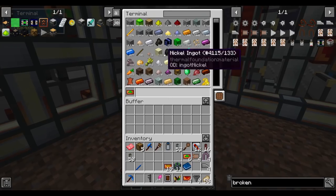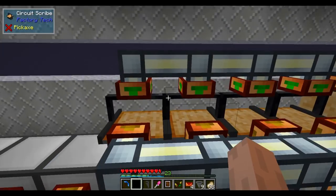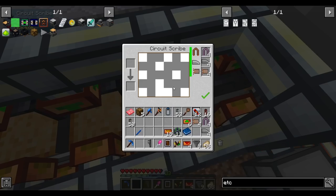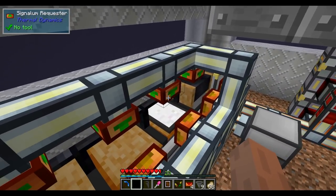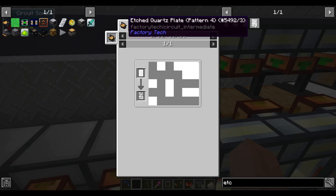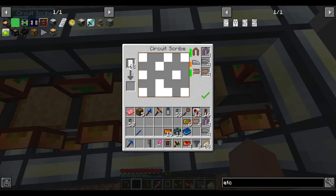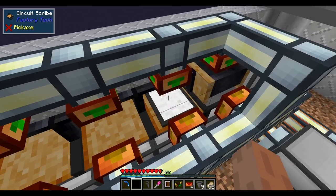Now we can order any of the etched plates. Let's test it — I'll order 64 of the copper pattern-one plates. We should see plates get dumped in here, get cut, then flow through to the scribe. There's a chance they need to pass through an intermediate inventory before heading back. But it looks like it's working — the UI just wasn't updating while I had it open.